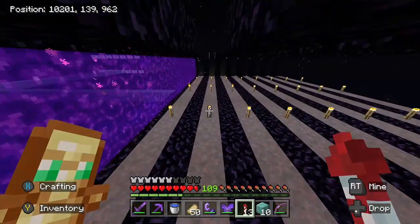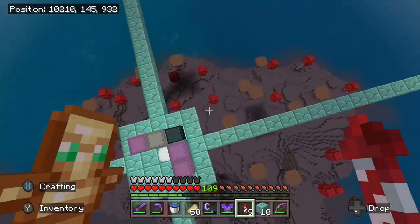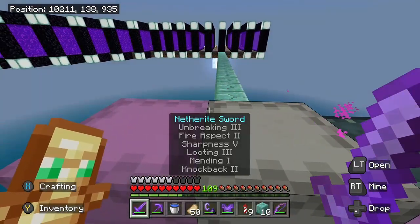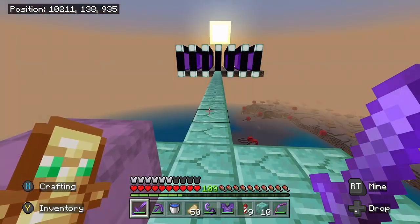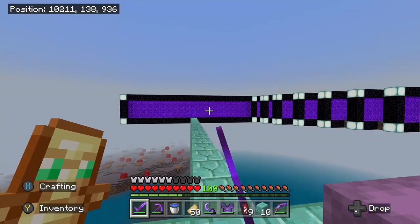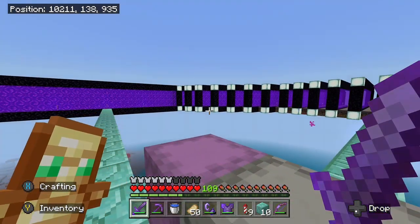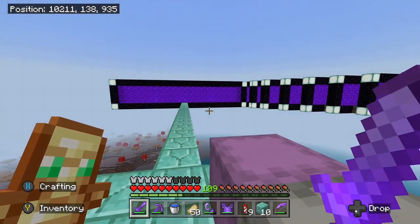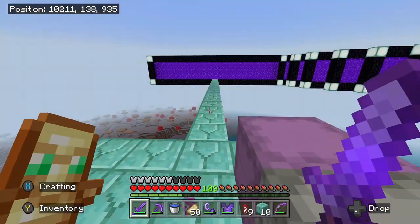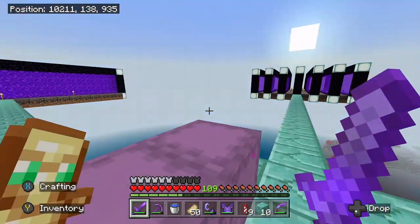Things might get a little bit laggy. All the portals have been lit. Now it's probably going to be a little bit difficult to tell when things are spawning, but if you saw right over there, they flashed for just one second. They're immediately taken out of the mob cap, which makes this farm so OP, especially when it is fully completed.